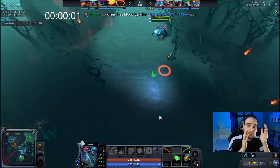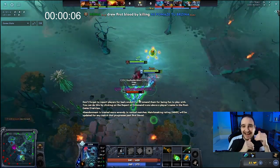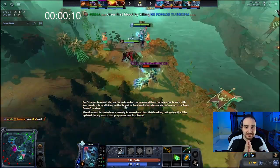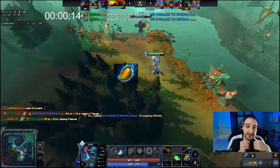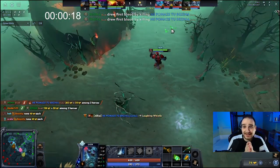Lich, just like Crystal Maiden, is a lane dominator whose strength comes mainly from using high-damage nukes, and while enemies are slowed, you keep right-clicking them. As a result, for you to dominate the lane, what you need is many mangos and even more clarities, and most importantly, you need patience.